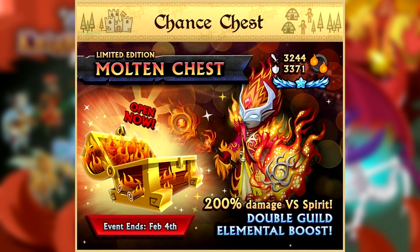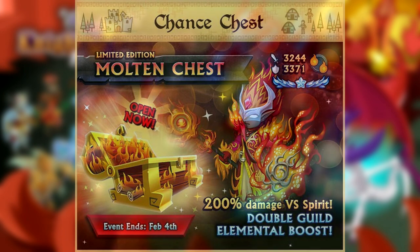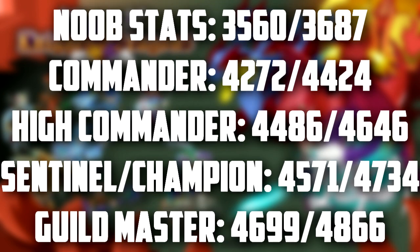In some situations this armor may even be better than a regular dual element armor, depending on what elements you are facing and of course what the elements are of the armor that you're comparing it to. I've actually done some math and calculated all of the stats for this armor, so there they are on the screen. The noob stats are the stats you will get if you max it and you're not in a guild, which is very unlikely, but we're going to use that going forward in this video so be sure to pay attention to those stats.